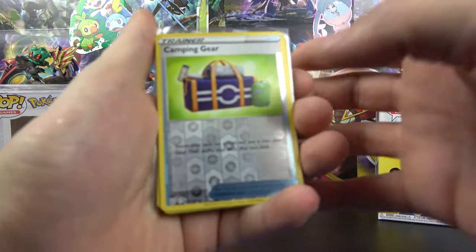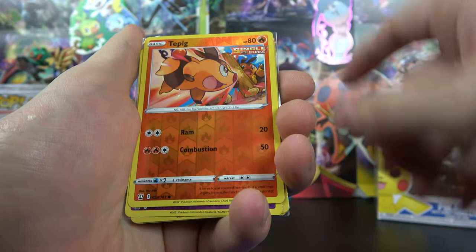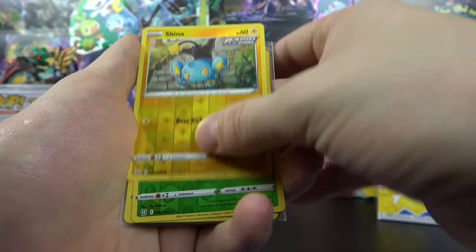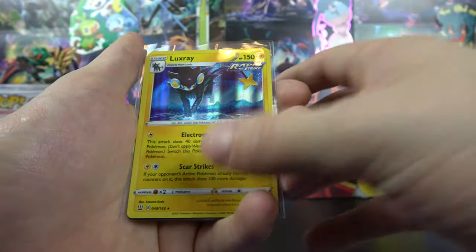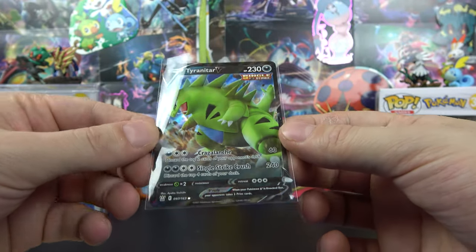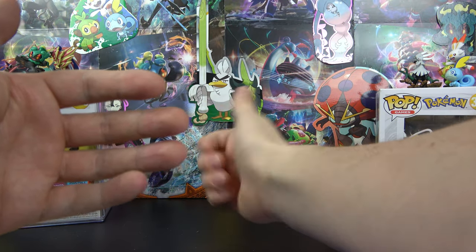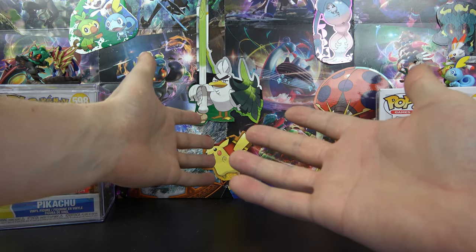So that was the Battle Styles Elite Trainer Box — honestly again not very great pulls, but still a blast. I was happy I was able to pick one up and open it for the channel. We got the Luxray and the Tyranitar — not exactly the ones everyone's looking for, but still a sweet card. As always, if you like this video maybe give it a thumbs up or consider subscribing. You can check out some of my other videos — I'll see you guys later, peace!